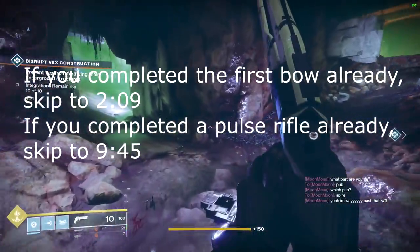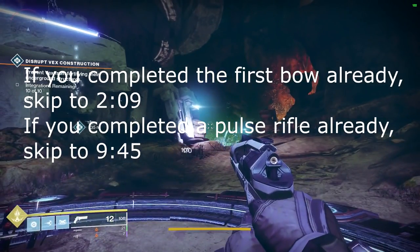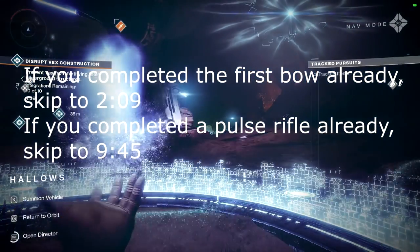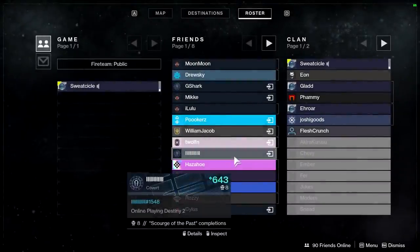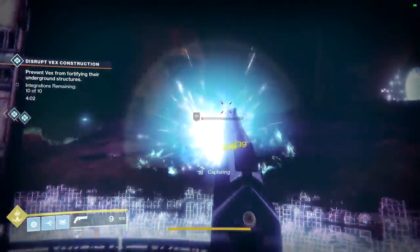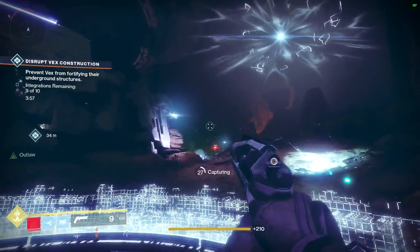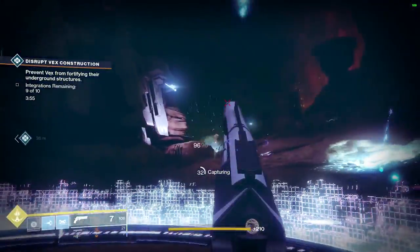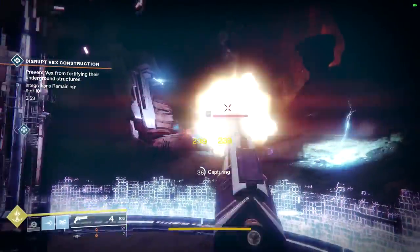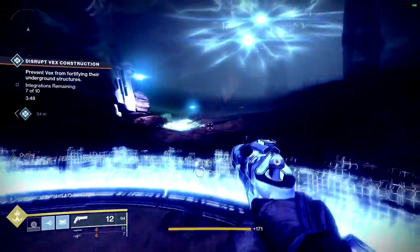What's up fellas, it's Sweat. Today I'm going to be showing you guys how you can farm the Pulse Rifle from this week's Forge. This thing is pretty similar to a Go Figure — I think it's a little bit better personally. You guys can sit and farm this Pulse Rifle, it's called the Blast Furnace, until you get whatever roll you please. So if you never got a good roll on a Go Figure, which is also a very, very good Pulse Rifle, you can sit and farm the Blast Furnace until you get your desired roll.